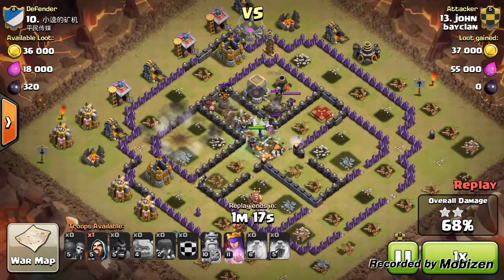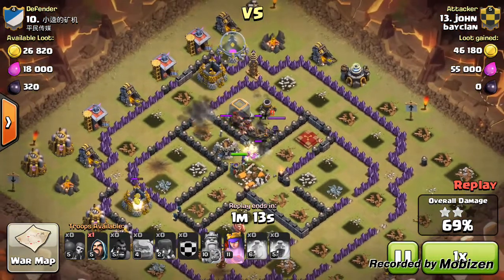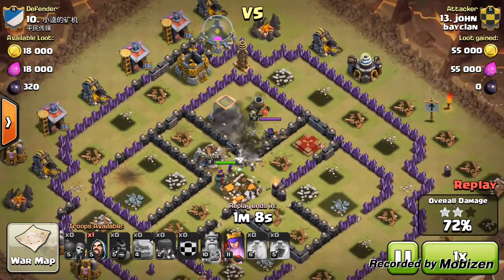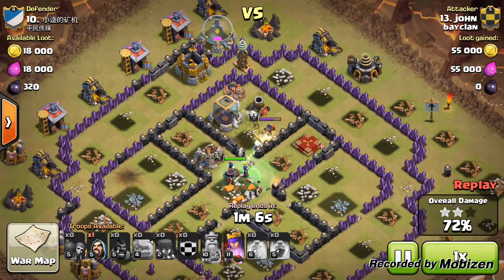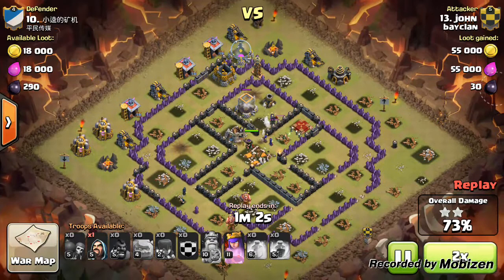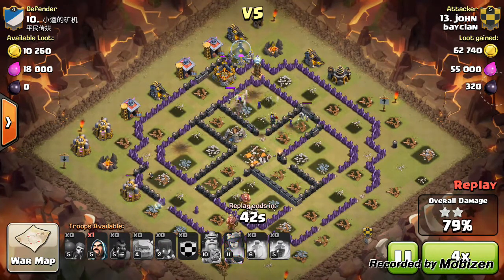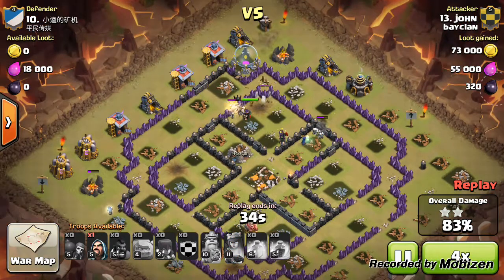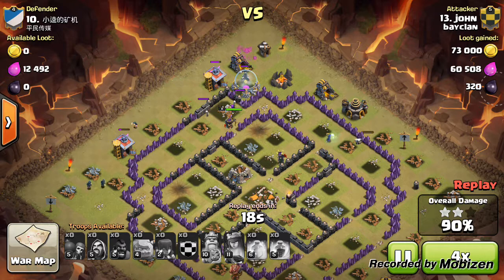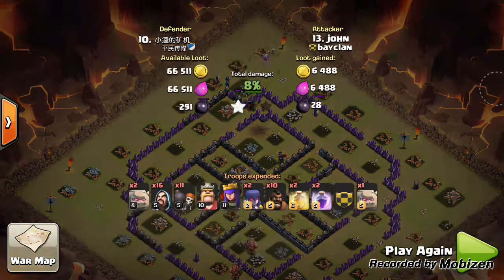The hogs stayed alive — quite a few dodged that giant bomb. It already looks like a three-star. He triggers another giant bomb so the queen and the witches won't be affected, and it's just the troops cleaning up the rest of the base. He puts down that final wizard to help with cleanup. A great raid by John — very well done for coming in at number three.